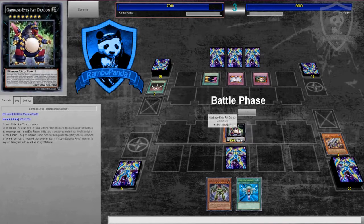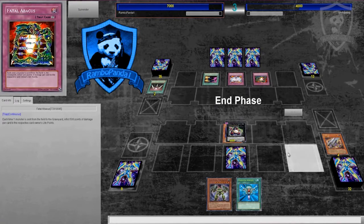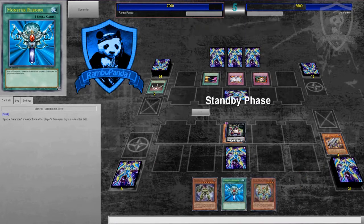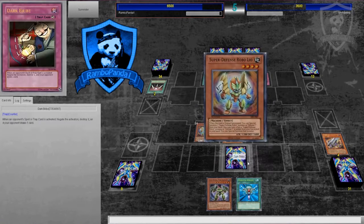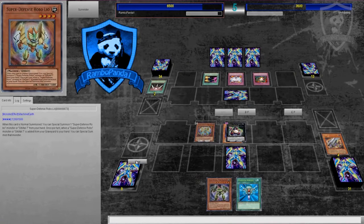I really like this card, but I wish it worked with machine-type monsters broadly rather than only Super Defense Robo monsters. If you could banish any machine-type and attach another machine-type to it, it would be much more versatile. For example, it could work with Gimmick Puppets — not Necro Doll since she can only summon Gimmick Puppet XYZ, but the other ones in general. You could banish her, summon Garbage Eyes Fat Dragon, and attach another machine-type Gimmick Puppet to it.